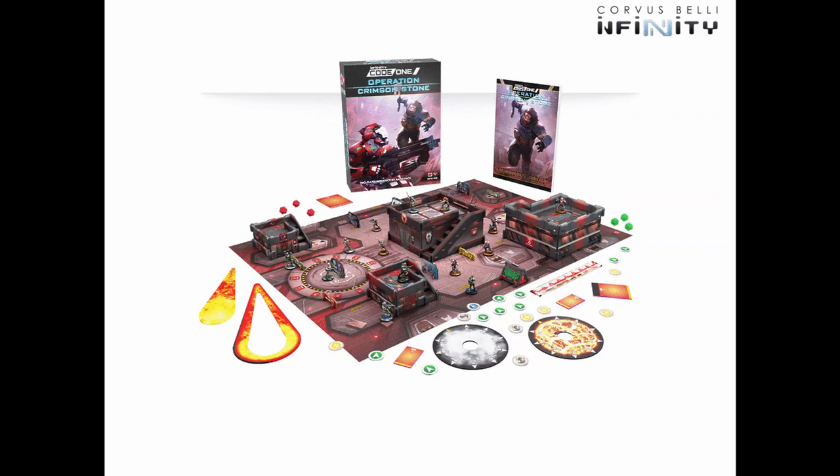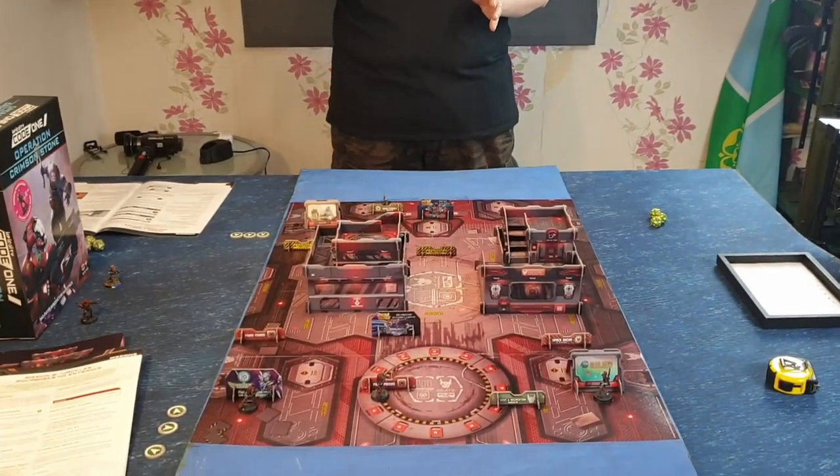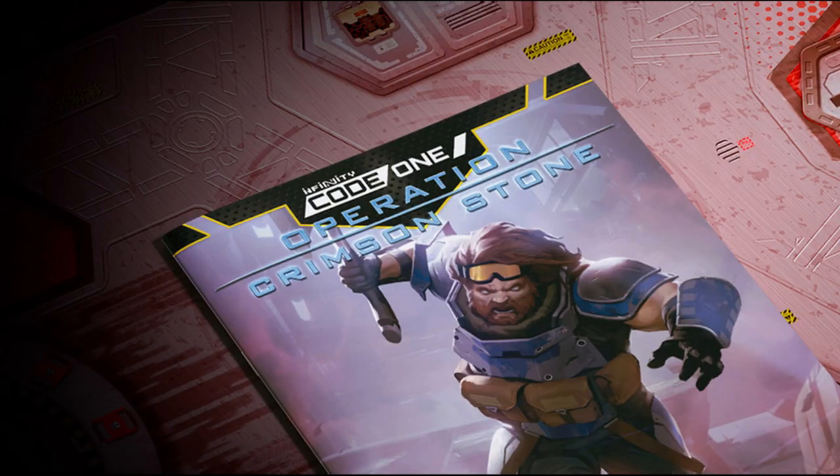Hi, welcome to Fast Panda Gaming and what's the start of a six-part series focusing on Operation Crimson Stone. This is aimed mostly at people who've picked up Operation Crimson Stone with the intention of getting into Code One and Infinity. If you're a veteran player there's possibly not going to be too much in this series for you, but please stick around. We're going to play through all five missions that come in Operation Crimson Stone, and once we've played those five missions, we'll finish by playing a game of Code One using Ariadna and Nomads.